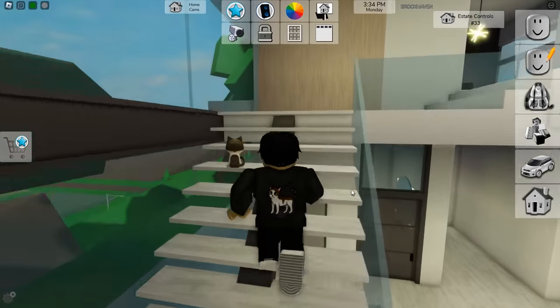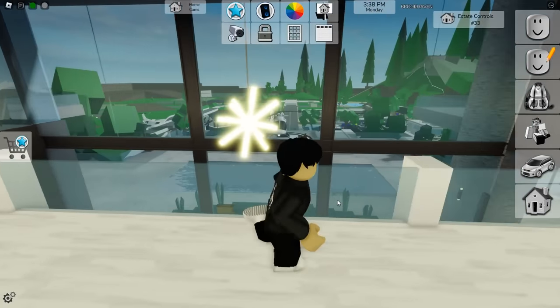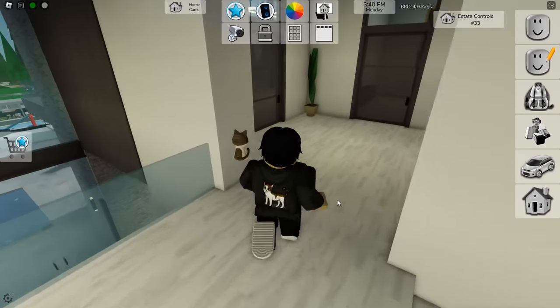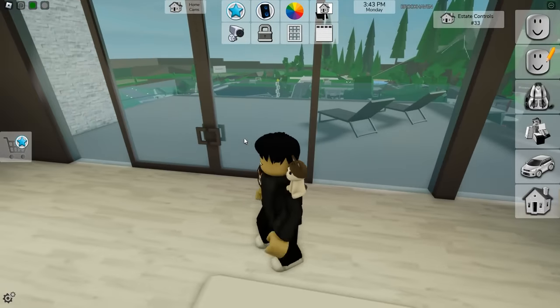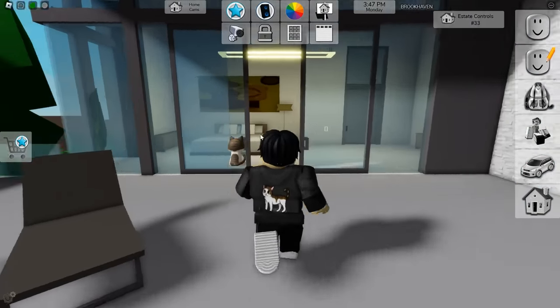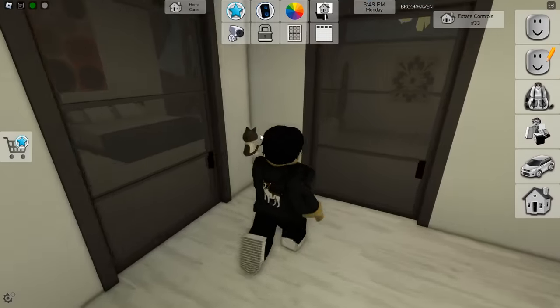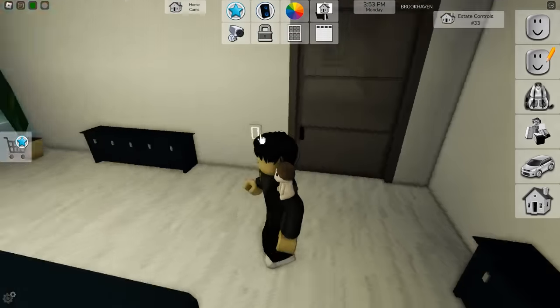Moving on to the second floor — look at this, it's beautiful. The view of Brookhaven doesn't get much better than this. There's a nice bedroom where you can go out on the balcony and recline. We've made it! There's also another bathroom and an additional bedroom up here.